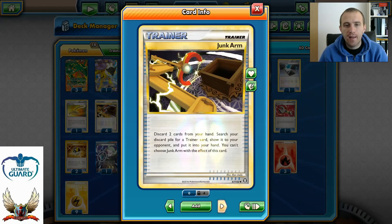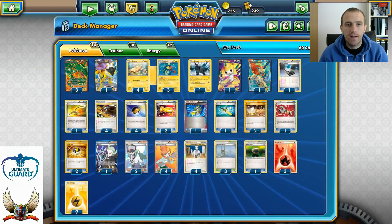Four Junk Arms. This card lets you discard two cards from your hand to search your discard pile for a trainer card and put it into your hand. That's all we need — Junk Arm is a very, very good card for this deck.